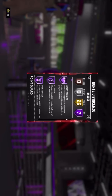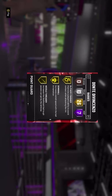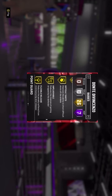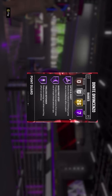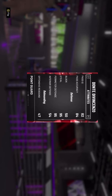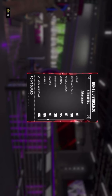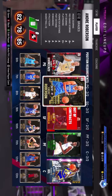DiVincenzo can shoot the lights out. He has seven Hall of Fame badges, including Hall of Fame Clamps, which is huge. Gold Dimer, which is also big. He has Quick Draw and Range Extender gold, and Gold Floor General. He has very good shooting as well as defense — a great three-and-D player. He's also very fast with decent dunking and ball handling, great defense, great vertical, though not great rebounding, but he's a point guard so that doesn't really matter.